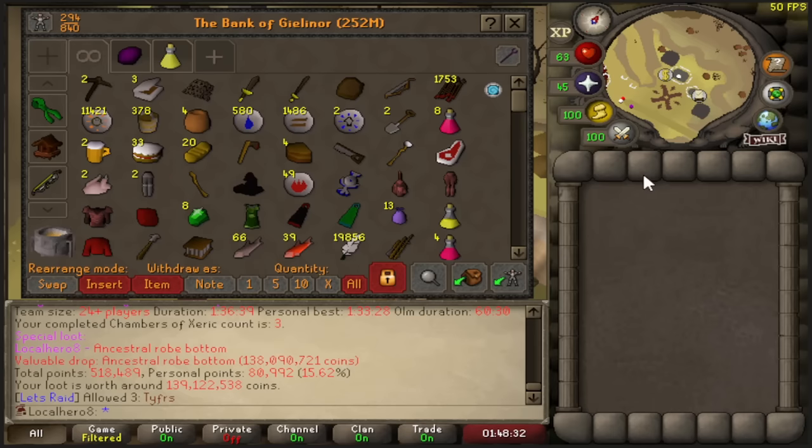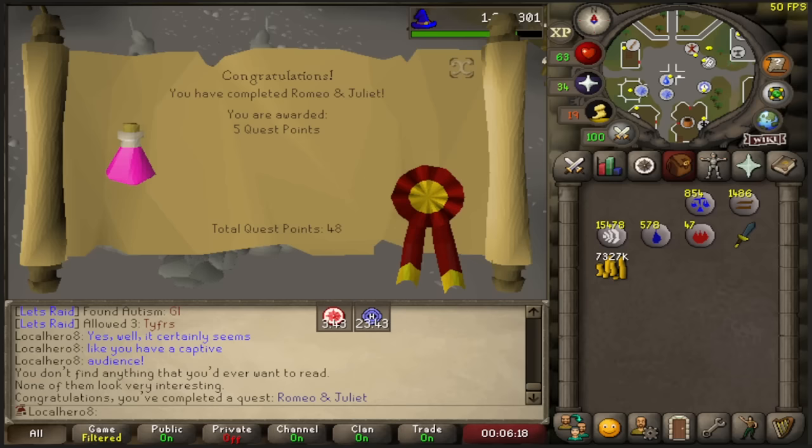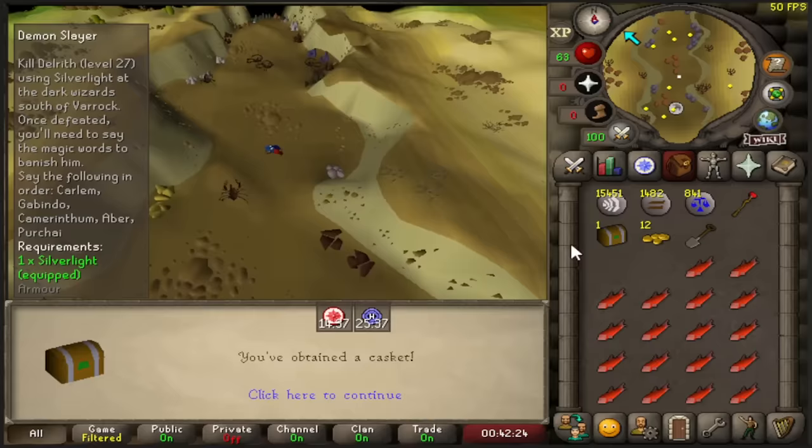I didn't realize I had 507 points from Tithe Farm from all that, so I'm going to wait until I get 58 Herblore for this herb sack. Juliet and Romeo done. Quick edge of the abyss done for 9 crafting. It just feels so weird — I have to collect 25 bones and I'm using a rune dagger, and I have claws, a DDS, and a dragon longsword in my bank just chilling. I got an easy casket — oh, a page.